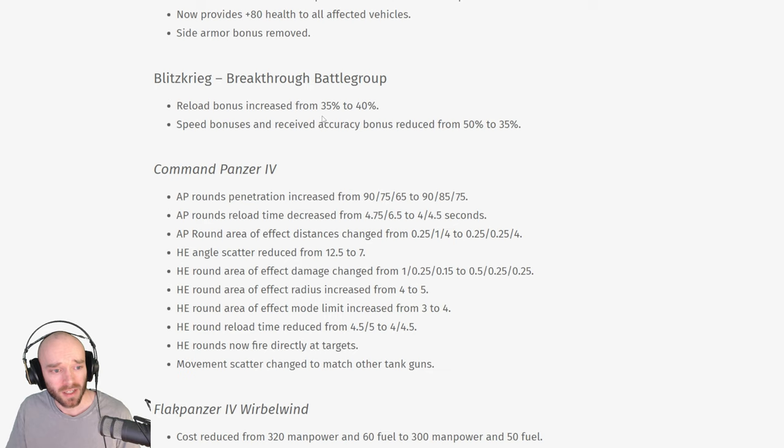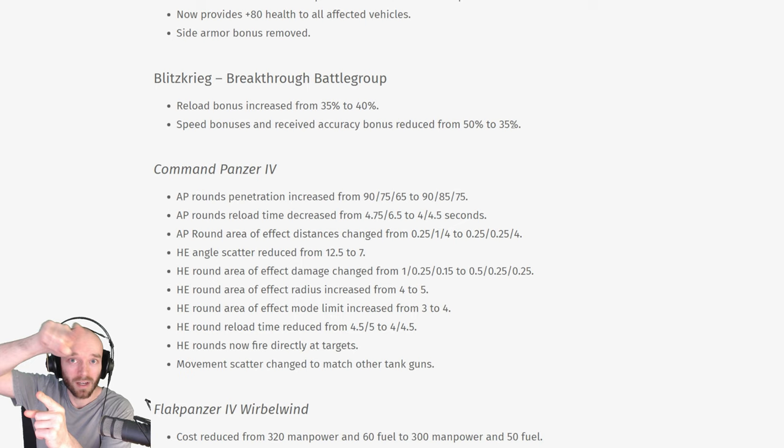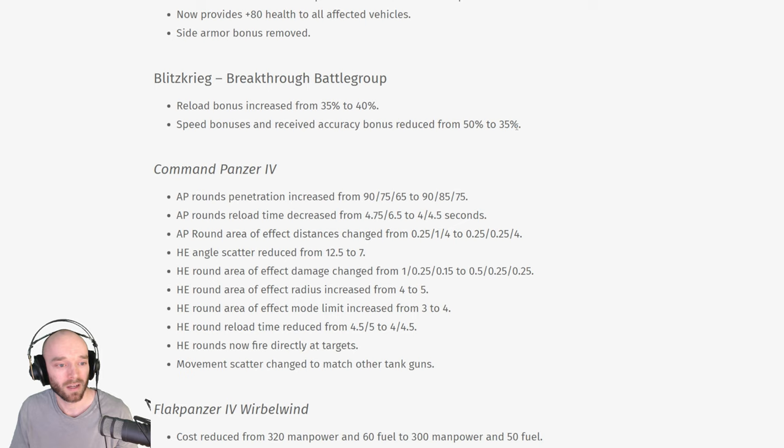Blitzkrieg from Breakthrough Battlegroup is having a slight buff to its reload rate, but then a speed nerf and a received accuracy nerf going from 50% to 35%. I think overall this is probably good because when you get a 50% speed boost in the game it kind of causes a lot of the game systems to break down — anti-tank guns can't track you because the vehicle's going so fast, or turrets can't rotate quickly enough to track. The game systems kind of break down and you can't really counter units moving that quickly. So at least nerfing the speed is probably a good idea.